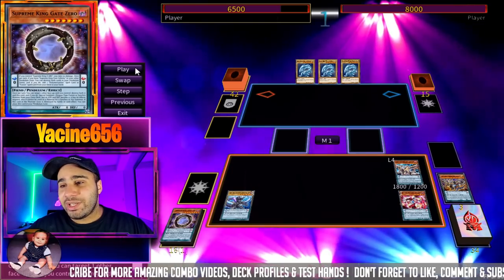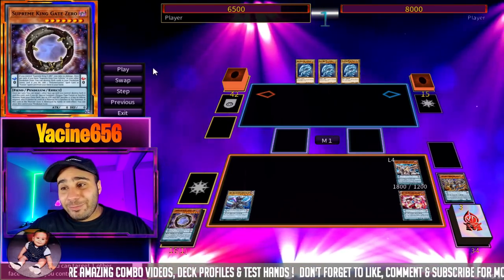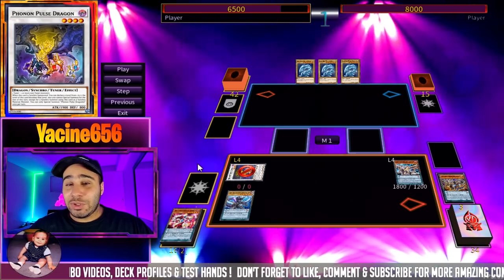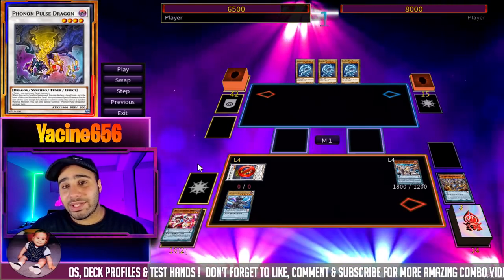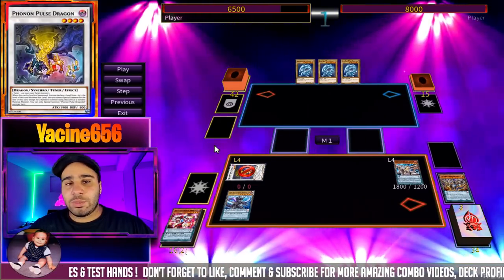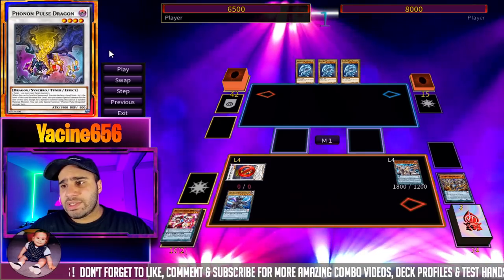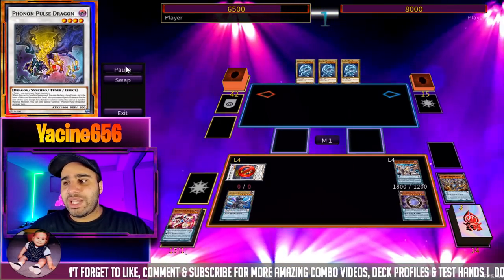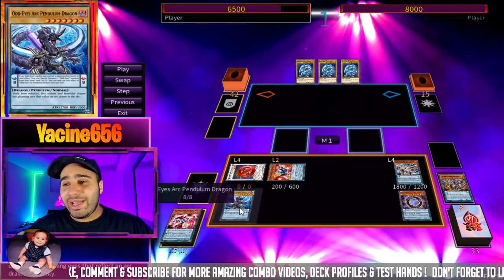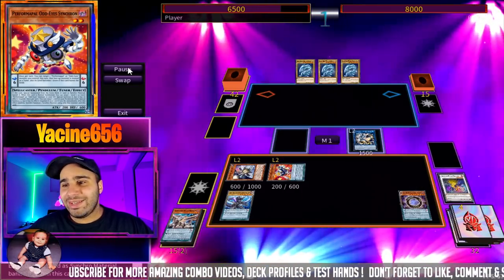Before, the game plan was to make Electrum before the pendulum summon, but unfortunately Electrum is no longer in our reach. The best thing Gate Zero gets us is Phonon Pulse Dragon - a really crappy effect but it is a level four dragon tuner. It fulfills two roles: it's a tuner for Needle Fiber AND a dragon for Guard Dragon plays. So if you don't have access to Dark Worm but hard drew Gate Zero, Phonon Pulse Dragon ensures you can still Guard Dragon combo - a neat trick I used back in 2018.